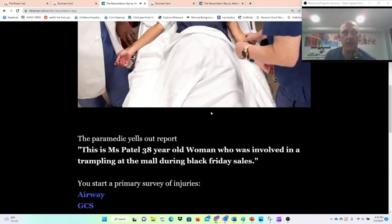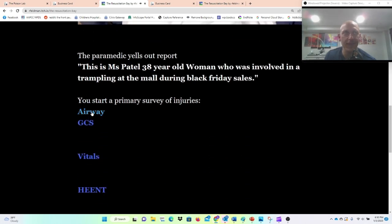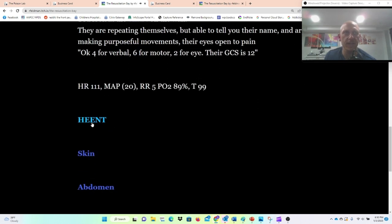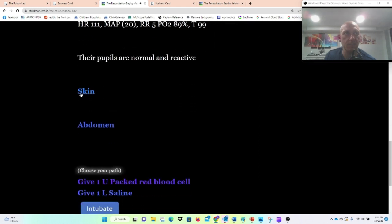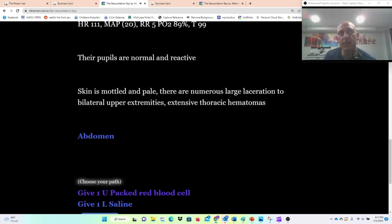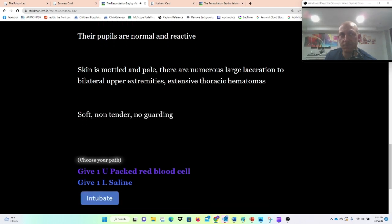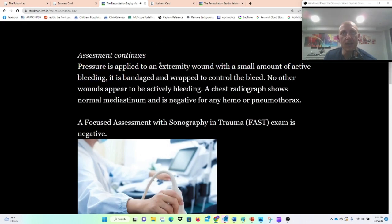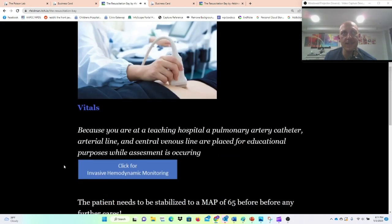Now we have a new patient: Ms. Patel, a 38-year-old woman involved in a trampling at the mall during Black Friday. Her airway is patent, her GCS is 12. Look at her vitals — everything looks good except her MAP is 20, heart rate 111, PO2 is 89%. Maybe she does need some oxygen. Pupils are normal and reactive, skin mottled and pale, number of lacerations. We're going to give her a unit of packed red blood cells, and a FAST is done that's negative.